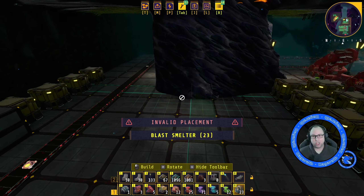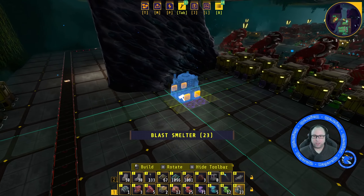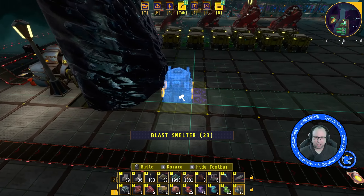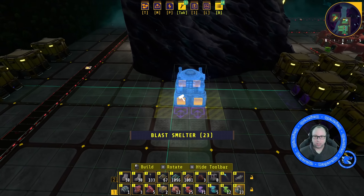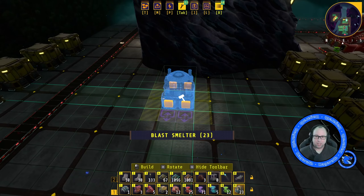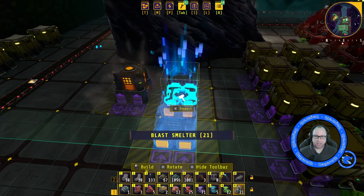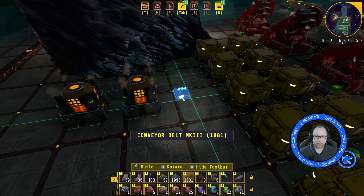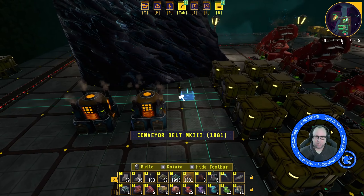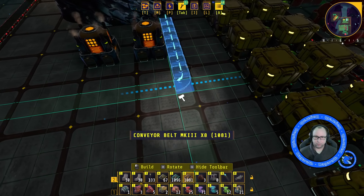Please excuse me if I look away from the camera, because I do have the layout I've designed on my right-hand side. I want this to be a wall coming down here, so I'm going to move in a couple, and I'm going to have space at the back because I want to be able to pull out at the back. Then we bring in down the side here.